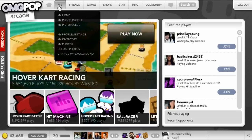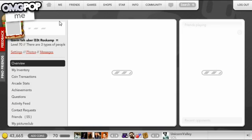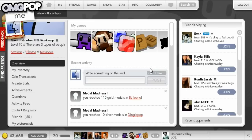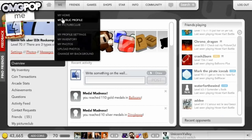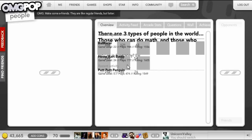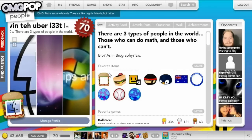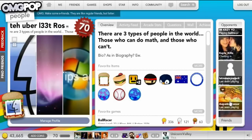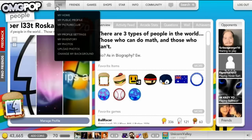The first tab you see here is the Me tab, which is essentially like your profile, your home. It takes you here whenever you log in. You can see all your friends, your games, your recent activity. And there's your public profile — what people see whenever they go to your profile page. They can see your pictures, your favorite items, your opponents and friends, all that stuff.